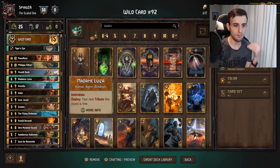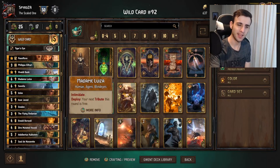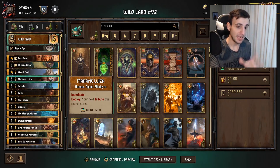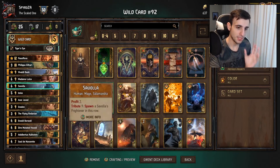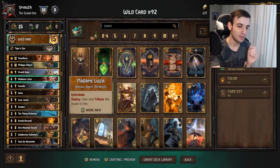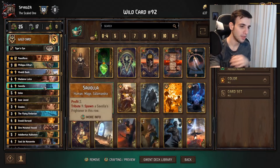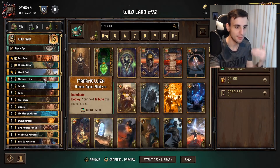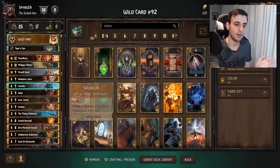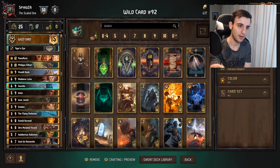Next is Madame Louisa — Intimidate, meaning every time you play a crime this card boosts by one. There are a few crimes in this deck so it functions as an engine. But its deploy ability is really insane: your next Tribute this round is free. That is very powerful when combined with Savola, because Savola is Tribute nine. Making that free is insane — essentially this card plays for 15 points with Savola, plus it's an engine and can boost further, sometimes reaching 17 or 18 points combined.